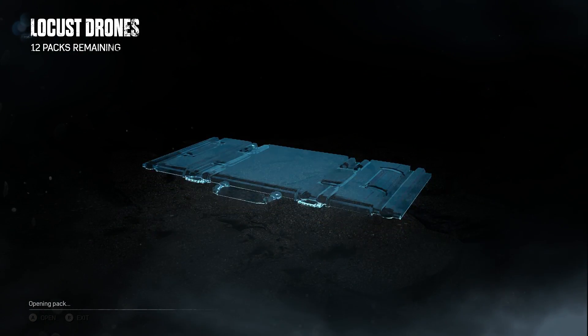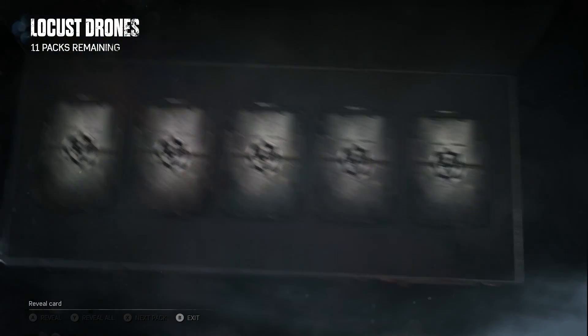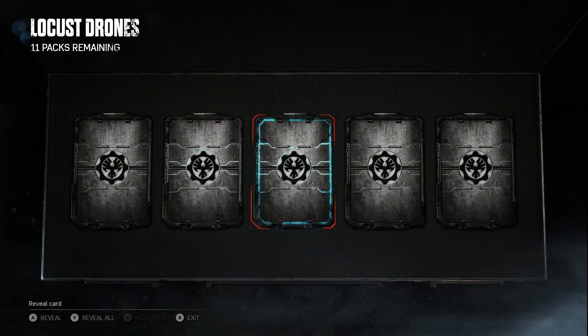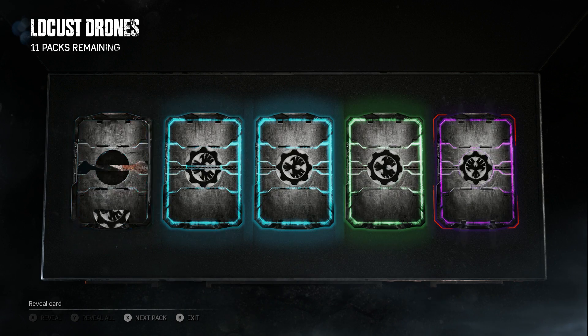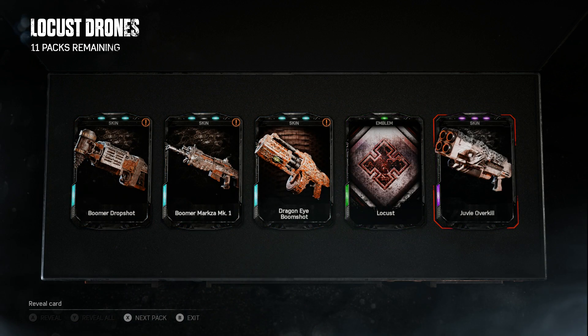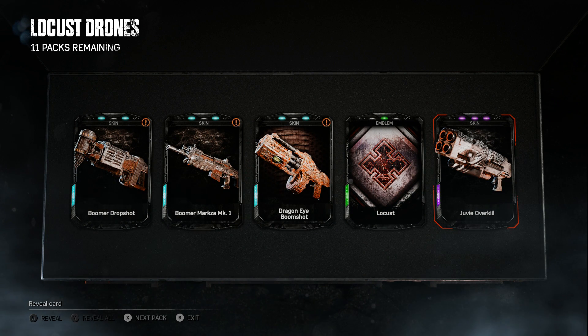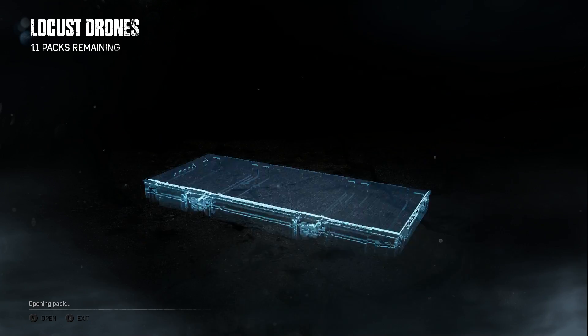On to the next pack - no sign of any Locust characters yet, 12 more packs to open. I'm feeling it, there's no way we're not going to get one. We got a rare, a rare, another rare, a common, and an epic. No sign of the legendaries yet - both Locusts are legendary characters. We got the Boomer Drop Shot, the Boomer Mark Set, the Dragon Eye Boom Shot, Locust emblem again, and another Juvie Overkill. No dupes, please, Gears of War gods!